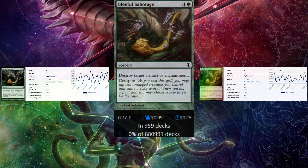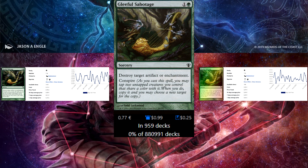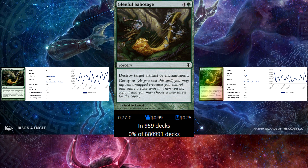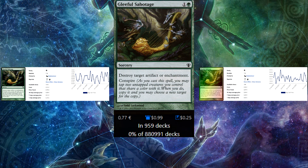Next up is Gleeful Sabotage. It hits both artifacts and enchantments. It is sorcery speed, but you do get Conspire, so you can tap 2 green creatures to copy it, hitting 2 targets for 2 mana. I'd say that rate is on par at least with instant speed interaction. At budget, it's a great card.